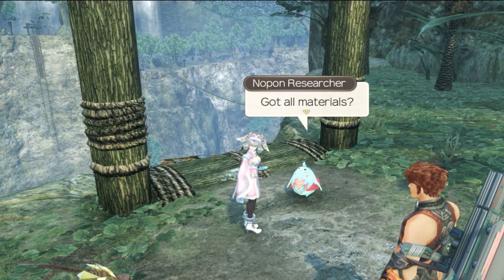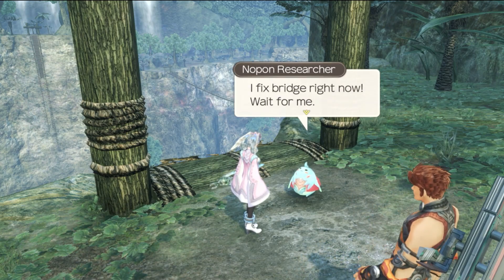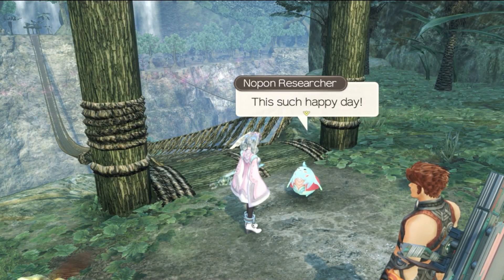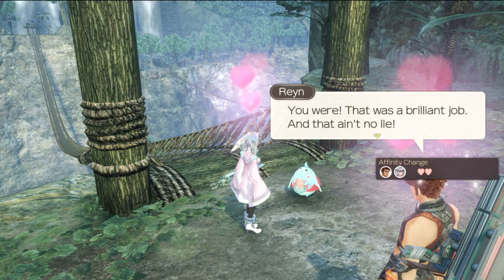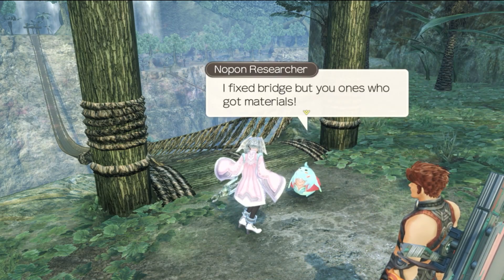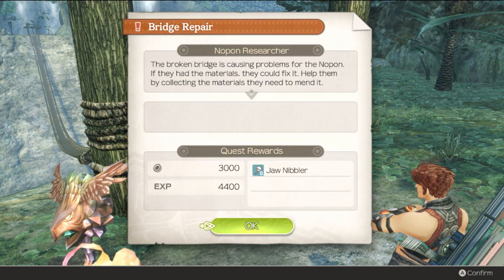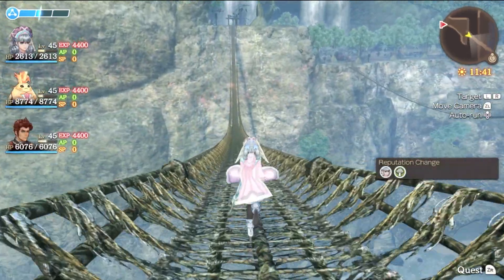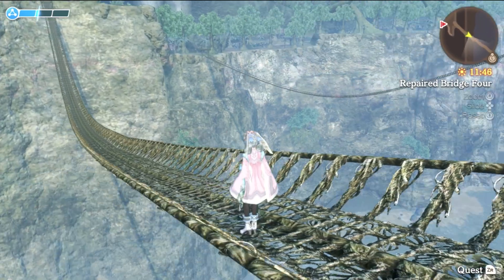Alright buddy, we got all the hoed planks. The Nopon says he got all materials and fixed the bridge — there's such a happy day, he's really grateful. The quest is complete. Not bad — we got a jaw nibbler for Ricky. We can also run on the repaired bridge and find the location for a little bit of extra XP.